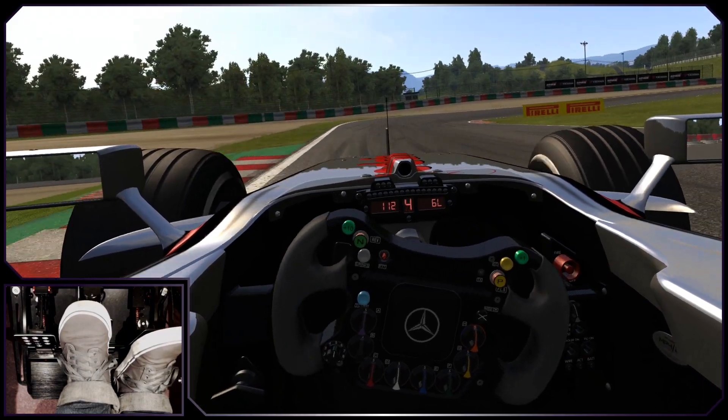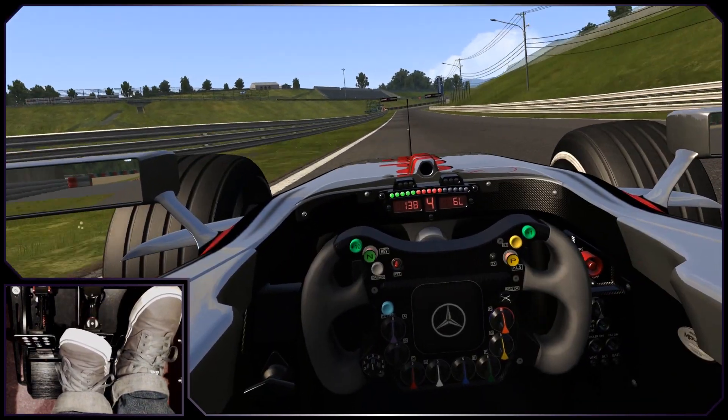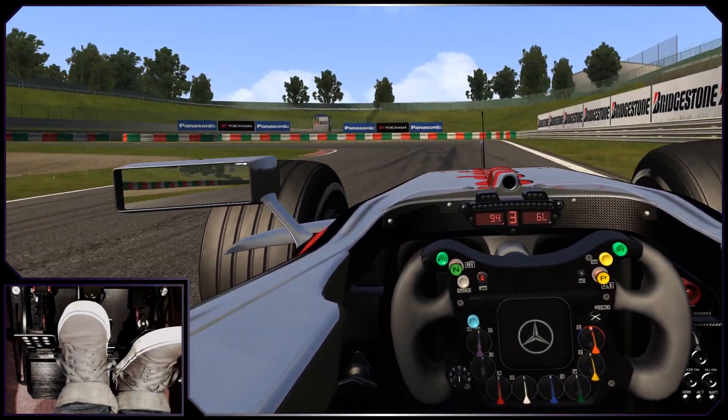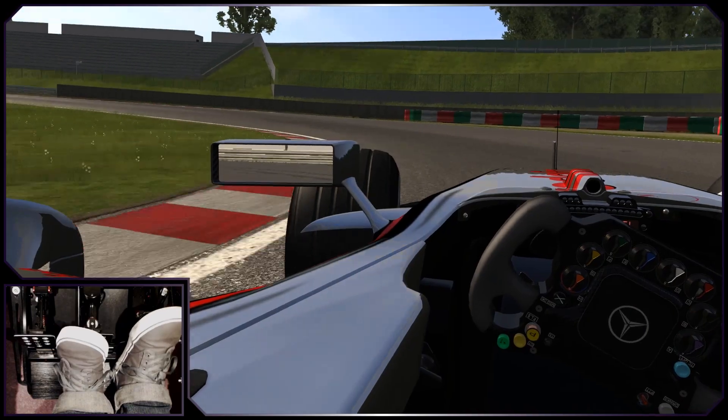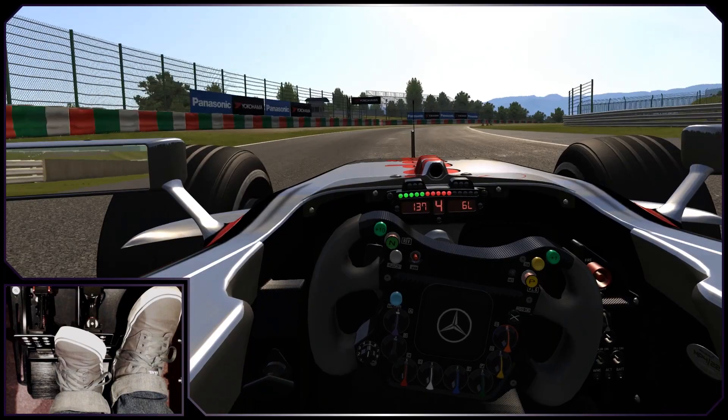Run as wide as you dare and then brake heavily for Degna 2. We get a quick breather as we pass under the bridge, and then through the kink at turn 10 into the tricky braking zone for the hairpin. Getting good traction here is critical to your lap time, as it's a very long run down to the braking zone for Spoon.